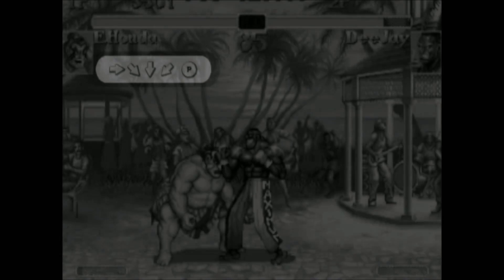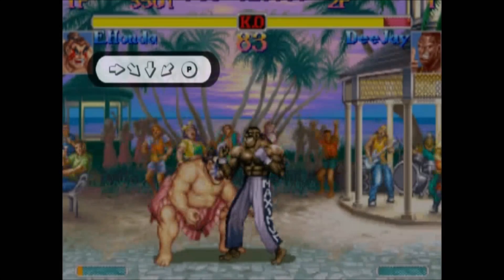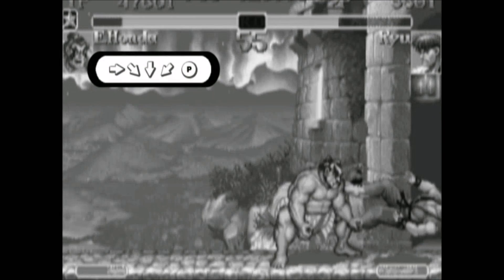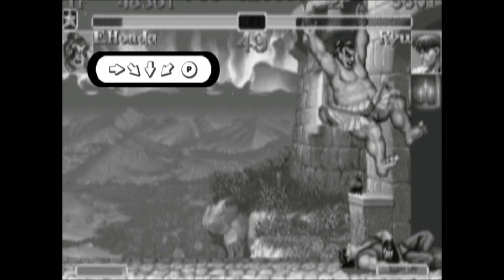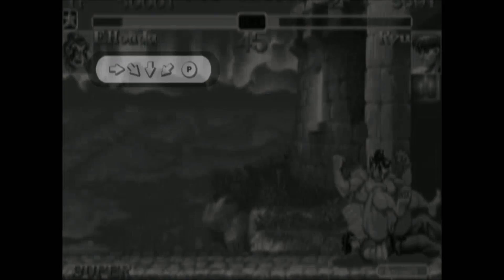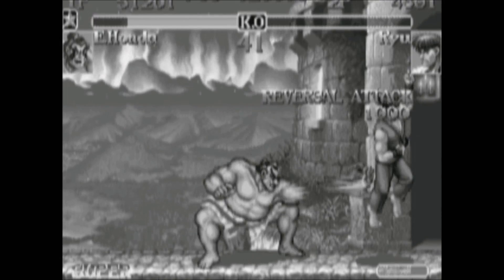Honda's throw has a very weird property: you're actually able to store this throw. The Ochio throw motion is forward, down-forward, down, down-back, and then press a punch button. But you can actually hold the joystick in down-back for as long as you want and then press the punch button later. Here's an example where Honda has the opponent knocked down and wants to do low jab into Ochio throw. After the first low jab Ochio throw, he can do another low jab and then release the punch button to execute the Ochio throw rather than press it. The opponent might be able to do a reversal attack against the low jab, but against the Ochio throw, if it doesn't come out for some reason, Honda will just be blocking and he didn't risk anything by going for it.